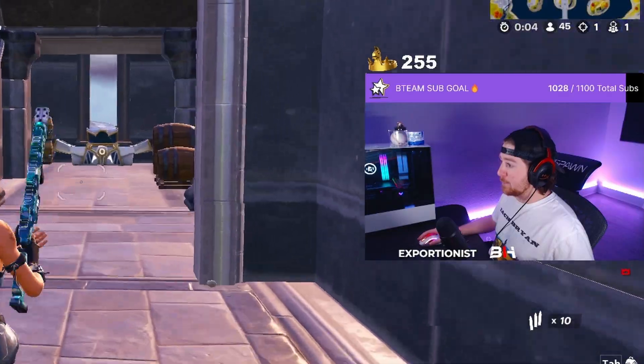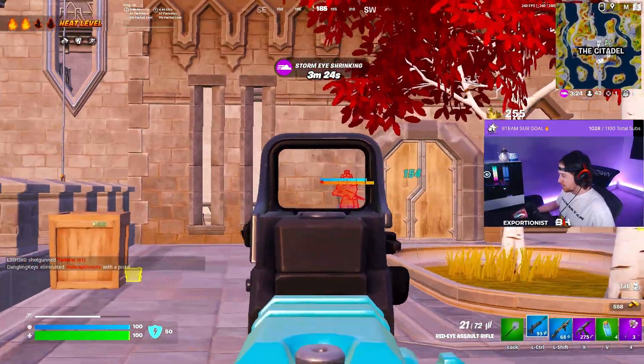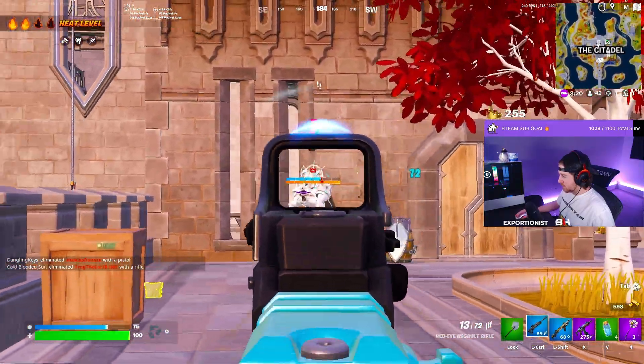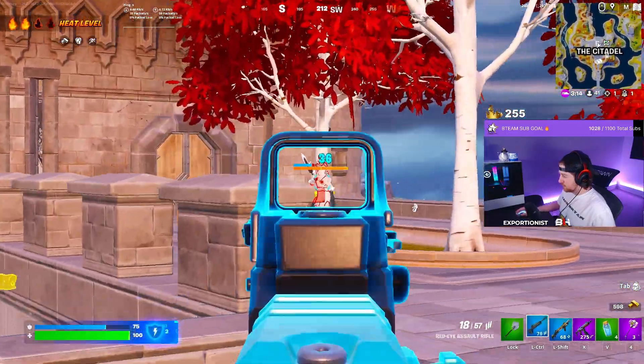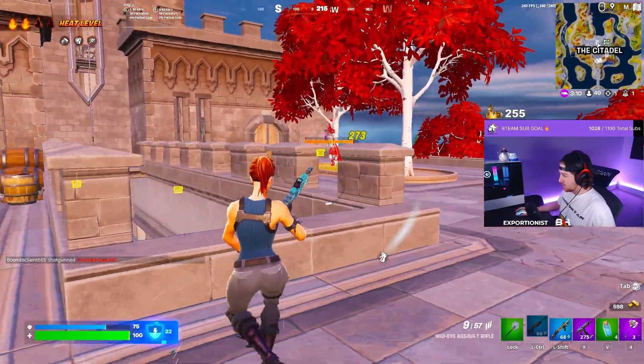Let's take on this boss - the Ageless Champion - and break down that mythic hammer. The best way to kill him is to keep space. He's not the best shot with that Excalibur, but if you let him get close he'll charge you with the hammer and that's when it can get a little interesting.